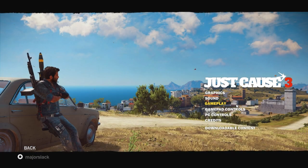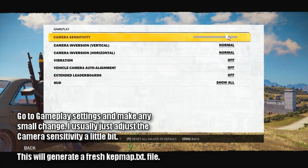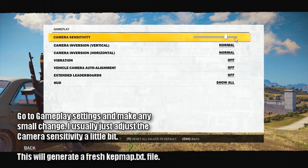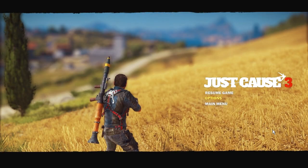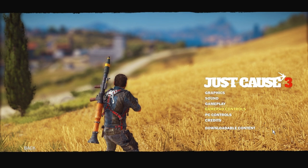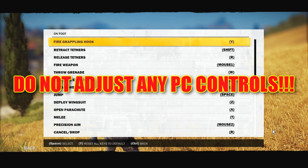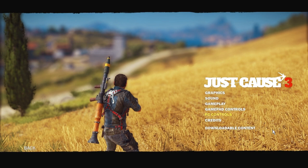Once it's deleted, start up Just Cause 3 — that's step four. Step five: once Just Cause 3 is started up, go to your gameplay settings and make any small change to any setting. This will force the game to generate a fresh KepMap.txt file. Whatever you do, do not — I repeat, do not — touch any PC control settings. If you do that, you're going to screw everything up. Simply exit the game without doing anything else.